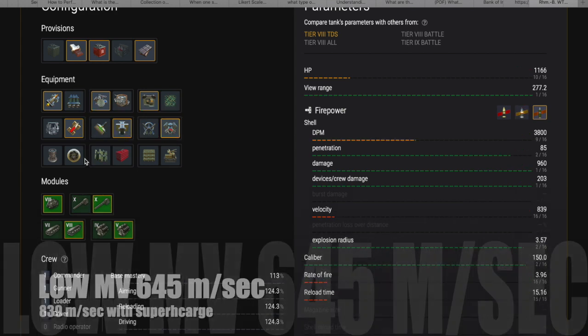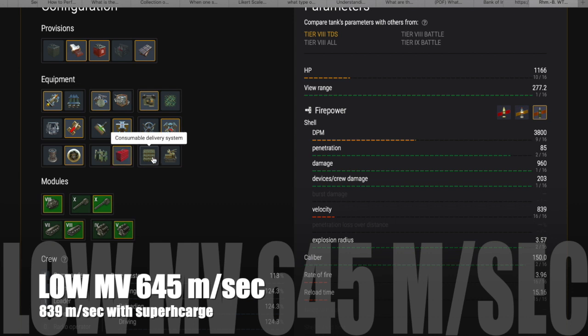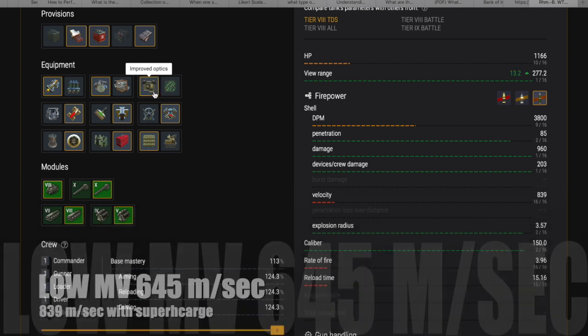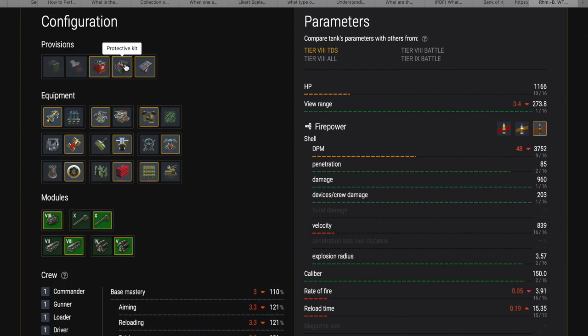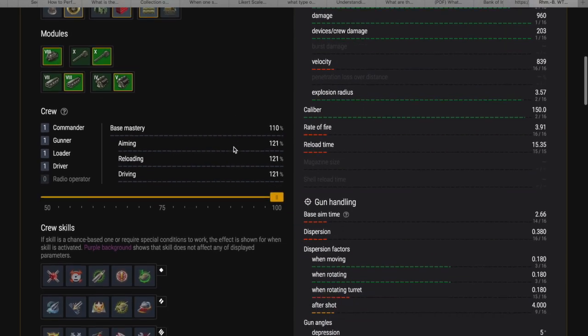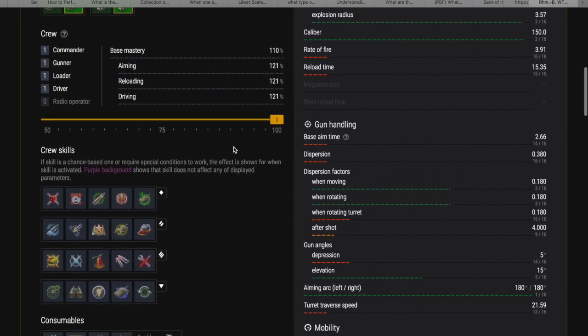One of the key differences is that the reload on this is significantly slower than the Stug Emil — almost four seconds slower. It also has very low muzzle velocity: 645 meters per second, and even when you use supercharger it only goes up to 839 meters per second. That means you need to know how to deflection shoot. If you don't know what that is, please watch the tank destroyer guide on this channel.